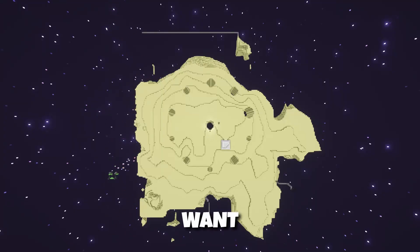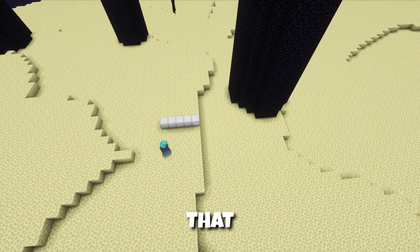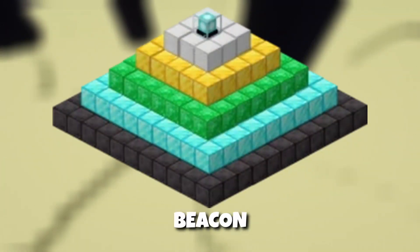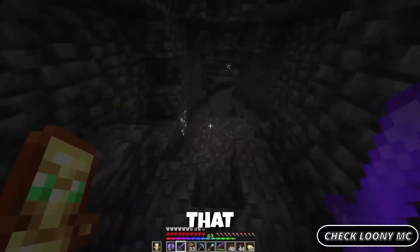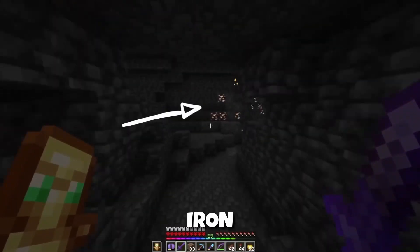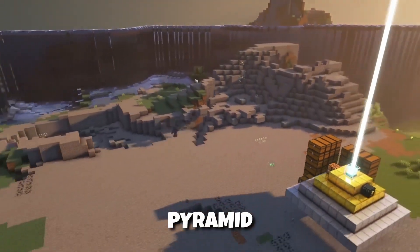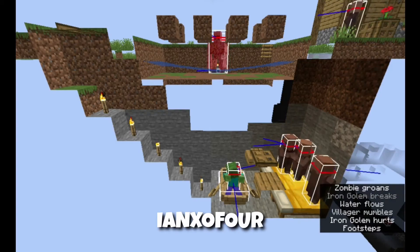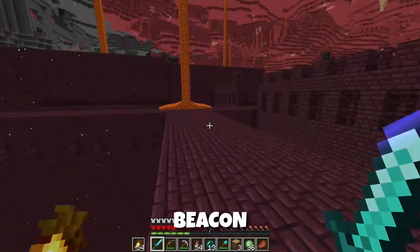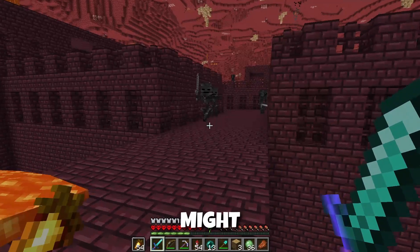If we want to destroy the entire end island, we need to take care of the obsidian pillars, and for that you might want a beacon — I would really recommend it. You need 164 resource blocks for a full beacon pyramid. You can do that easily by finding an iron ore vein, which on average will give you enough for one beacon pyramid, or by setting up an easy iron farm.